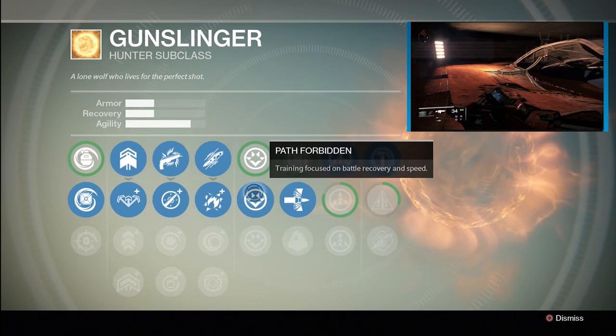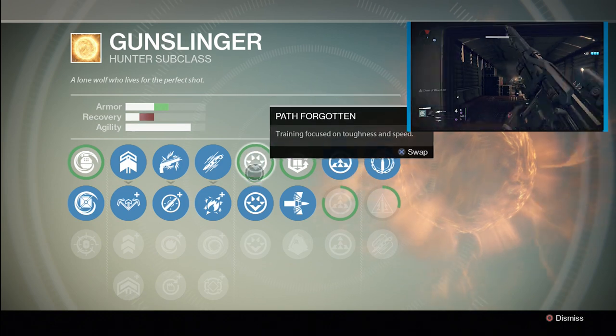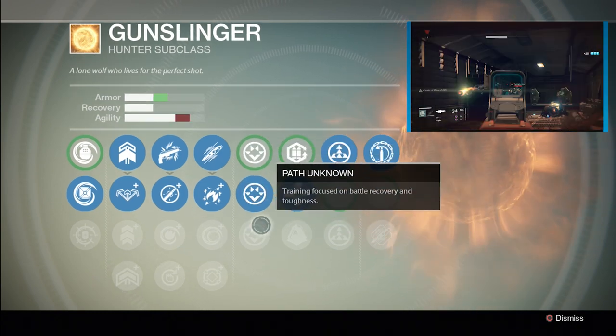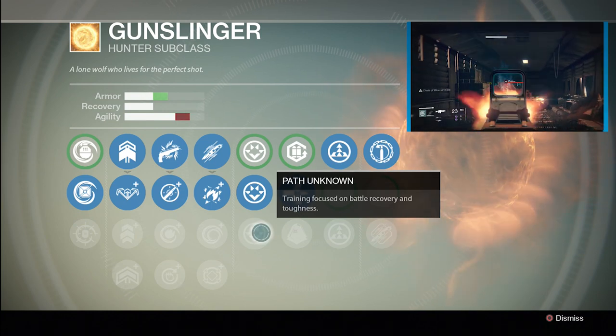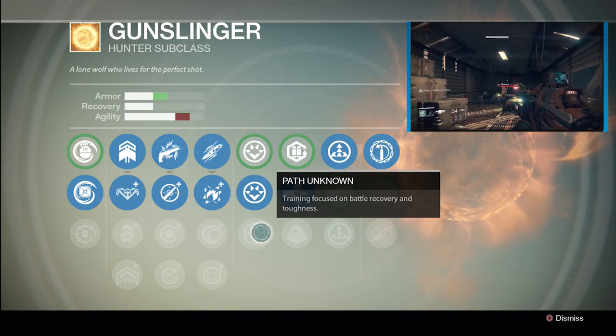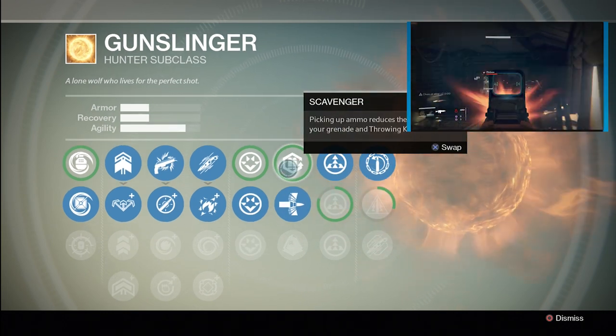Path Forgotten — passive training focused on toughness and speed. Path Forbidden — training focused on battle recovery and speed, so speed and health regen over armor. Path Unknown — training focused on battle recovery and toughness, so you've got the heals and the toughness of the armor, but the speed is gimped.